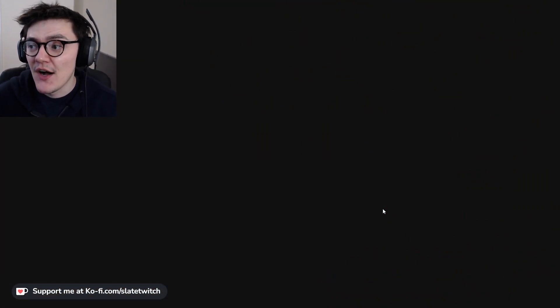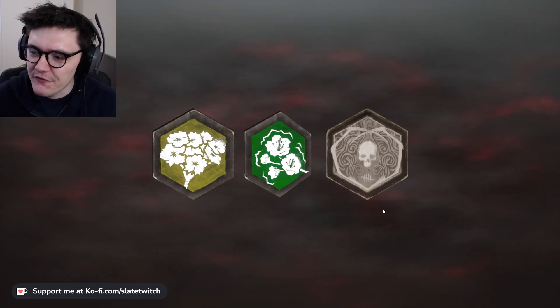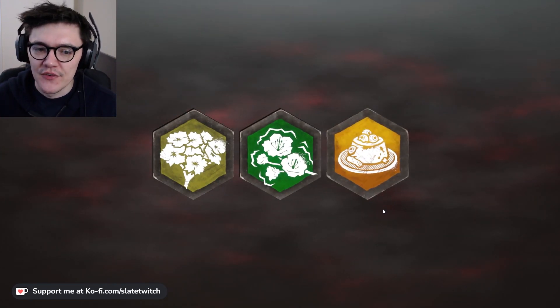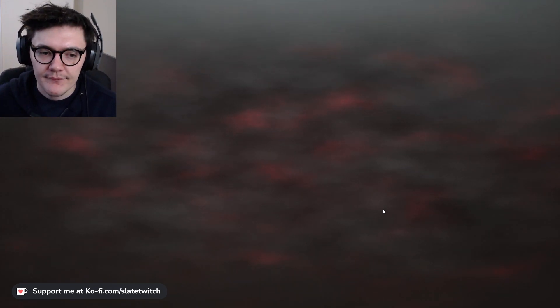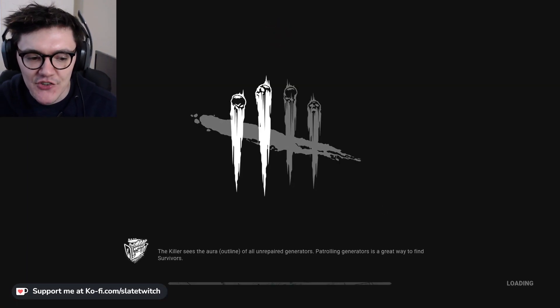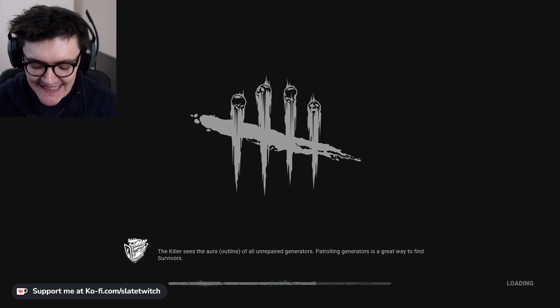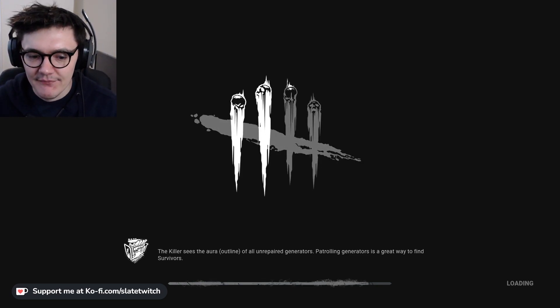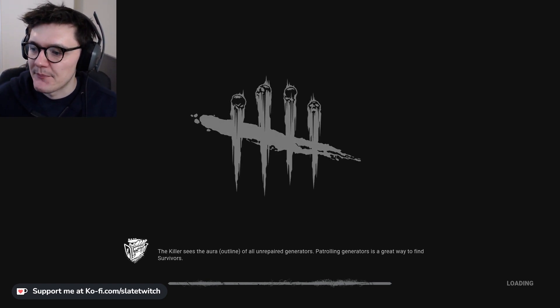We want four or maybe five gens all in one corner or at least one half of the map, and then really hone down on those. A lot depends on what map we're given here as well. The only one I desperately want to avoid is Gideon — anything else I can hope to make work. Gideon you sort of feel a bit defeated before you even begin as Trapper.